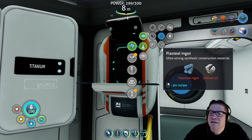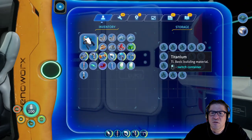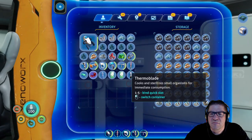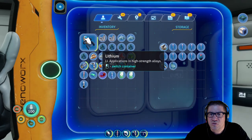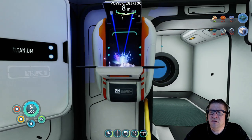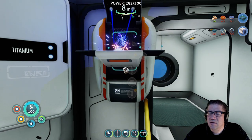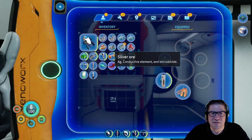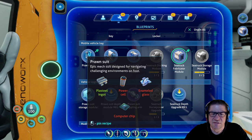We need titanium and two lithium — so this takes five titanium. One, two, three, four, five — and where's the lithium? Right here. Oh no, we've only got one lithium. Oh wait — two, there we go. So let's go grab this and then the plasteel. Plasteel ingot — is that what we need? Plasteel, plasteel — and hold on, where's the thing? There we go. Power cell, computer chips, and enamel glass.